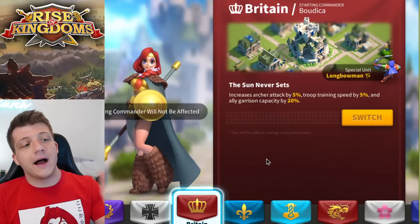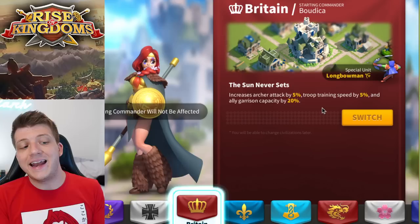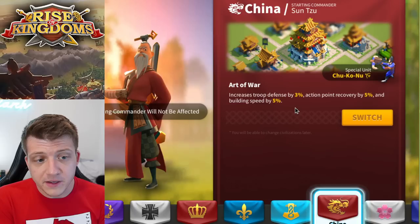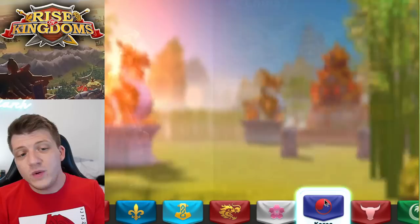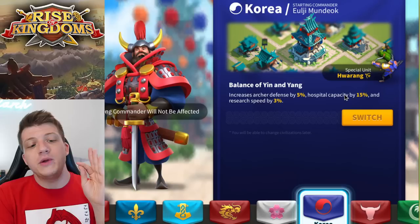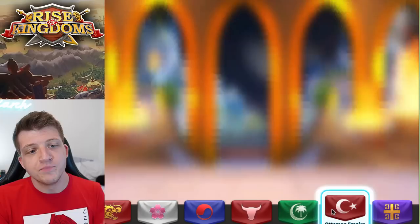Britain gives you 5% archer attack and 5% troop training speed, which is nice, but the 20% ally garrison capacity is basically useless. China gives a flat 3% troop defense across the board, plus 5% action point recovery and 5% building speed. Korea gives you 5% archer defense — better than China's but only for archers — plus 15% hospital capacity and 3% research speed.